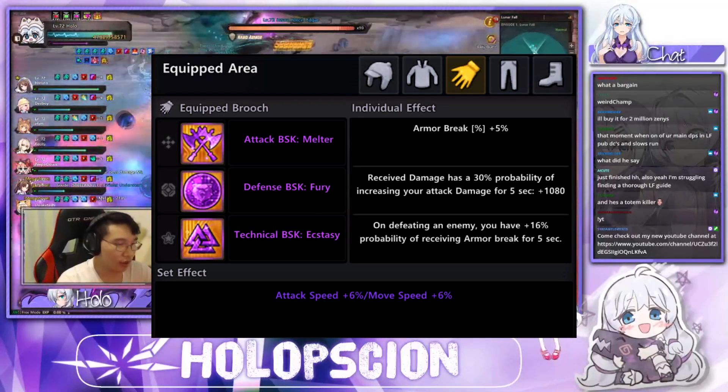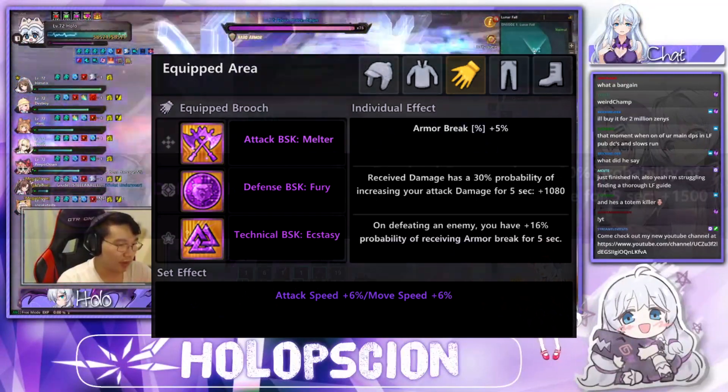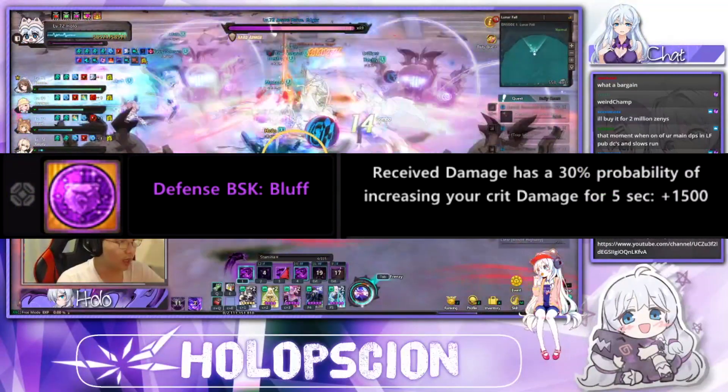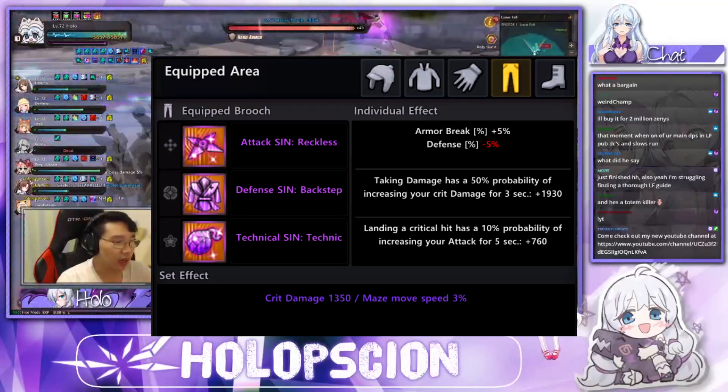For BSKs, you should be running Melter, Fury, and Ecstasy. The alternative for Fury if you cannot afford it would be Bluff, but it comes with a somewhat significant damage loss. For Sins, you should be running Reckless, Backstep, and Technique.